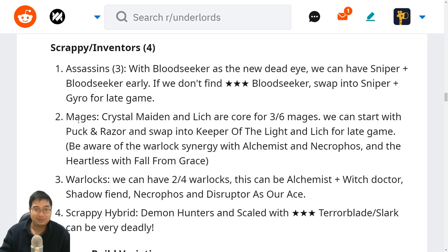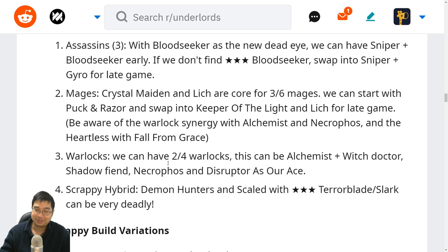We can go with the mages — the key mages are Crystal Maiden and Lich, those are the core for three and six mages, as Lich is also the ace of mages. We can start with Puck and Razor, then swap into Keeper and Lich for the late game. With Alchemist we can go with Necrophos, start up the Heartless, and even go for Forefront Grace with Crystal Maiden and Lich. Scrappies can use warlocks with Witch Doctor at the start — this usually works with Alchemist and Witch Doctor. We can pick up Shadowfiend with Necrophos, Disruptor, and before we find Disruptor make sure we have two warlocks for the highest chance of finding him, since Disruptor is usually a clutch controller for scrappies.